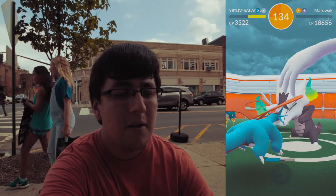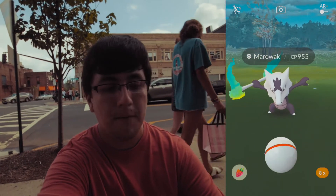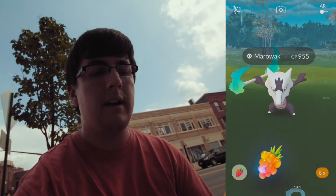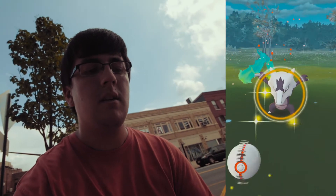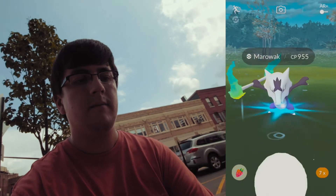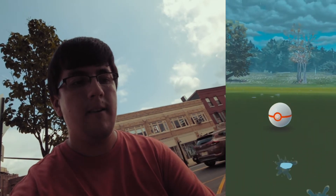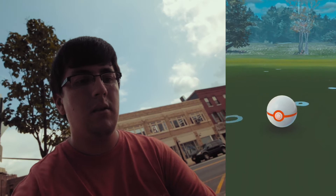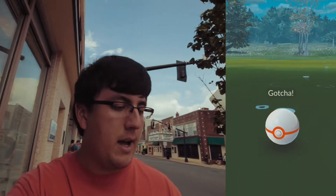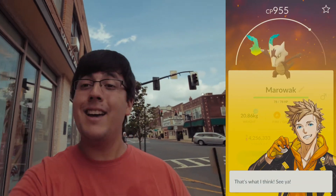They are down for the count — Alolan Marowak is down! We get CP 955. Going to catch Alolan Marowak now. Bad throw — this is a tough one. Here goes — one, two — okay, we got it! Nice, we got Alolan Marowak. Battles with the best — this is good!